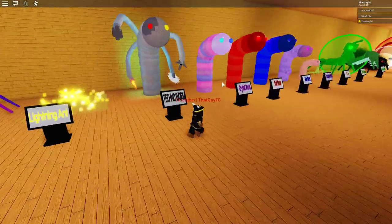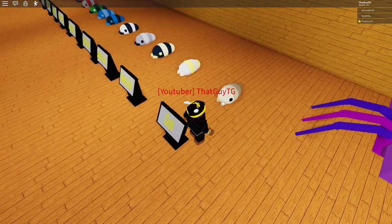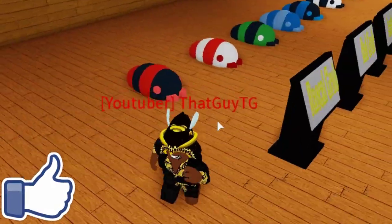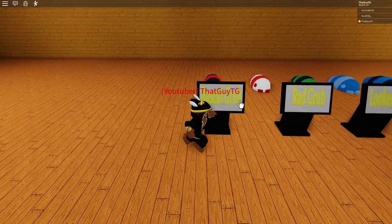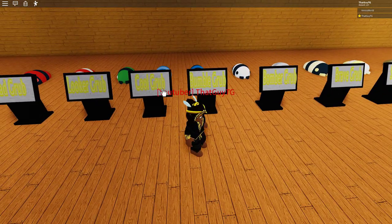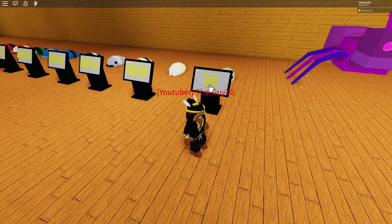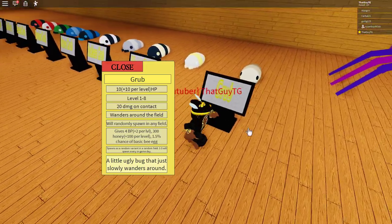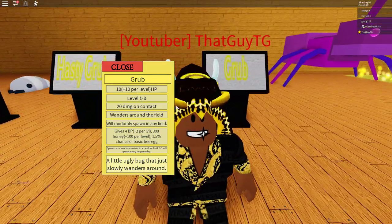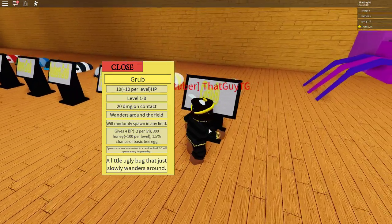Those of you who've seen my custom showcase videos have probably seen most of these monsters, but you probably haven't seen these grubs. These little guys look super super ugly — they make me squeamish. We've got the rascal grub, rad grub, looker grub, cool grub, bumble grub, bomber grub, brave grub, stubborn grub, hasty grub, and grub grub. The base grub has 10 HP, which is pretty weak — level 1 to 8, 20 damage on contact.